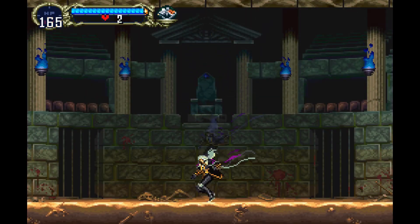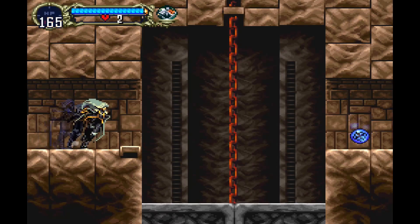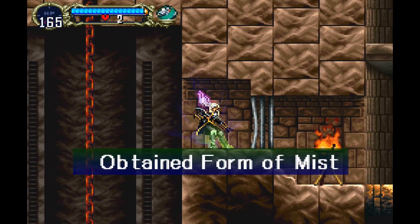The next one we're going to get is the Mist Transformation. This is the reward for defeating the bosses in the Colosseum. Just double jump over this pit so you don't have to ride the elevator back up, and that's how you get the Mist.